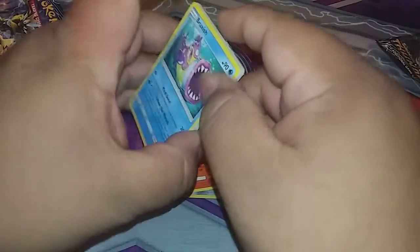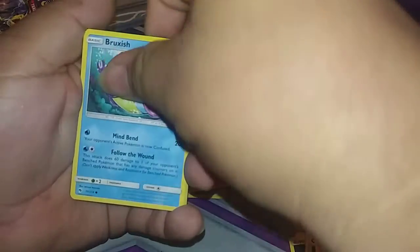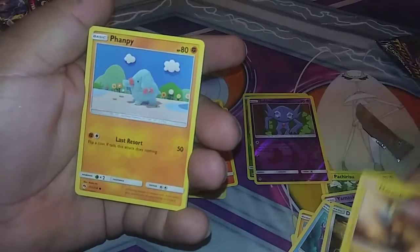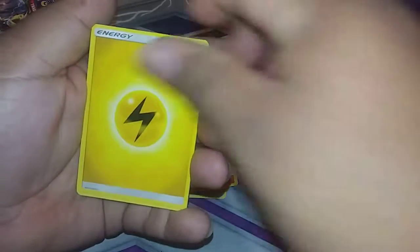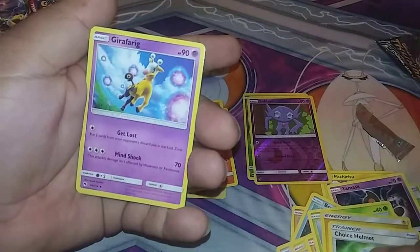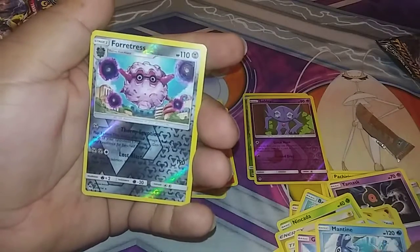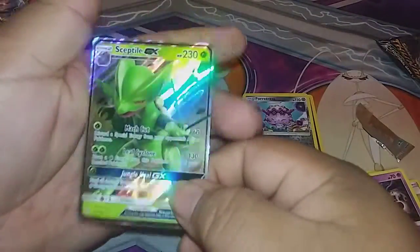Let's see what we can pull out of this one. We got a Bruxish, a Durant, a Durant, a Mareep, a Flaaffy, a Makata, an energy, a Toy Helmet, a Girafarig, a Mantine, and our reverse is a Forretress.